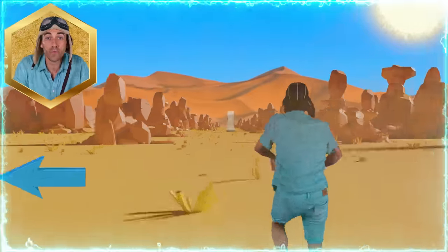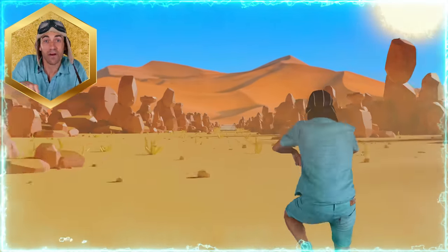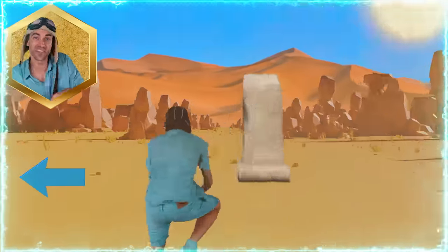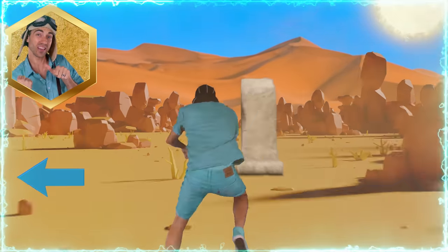Gallop, gallop, gallop — move to the left. Gallop, gallop, jump, gallop. Gallop, move to the right. Gallop, gallop, jump, gallop. Gallop, move to the left. Gallop, gallop, move to the right. Gallop, gallop, jump, gallop — back to the left.